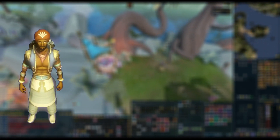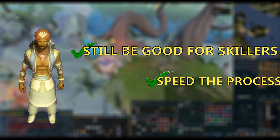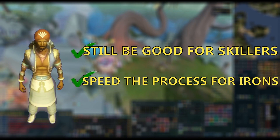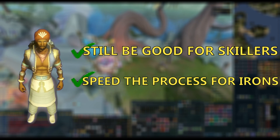In that video I talked about the process of making elder god arrows, my issues with it, and how I thought it could be fixed — stating that it still needed to be beneficial for skillers to make these arrows, but also needs to be buffed in a way that would benefit iron men. My solution was to make an untradeable version of the arrows that get created at an increased speed.